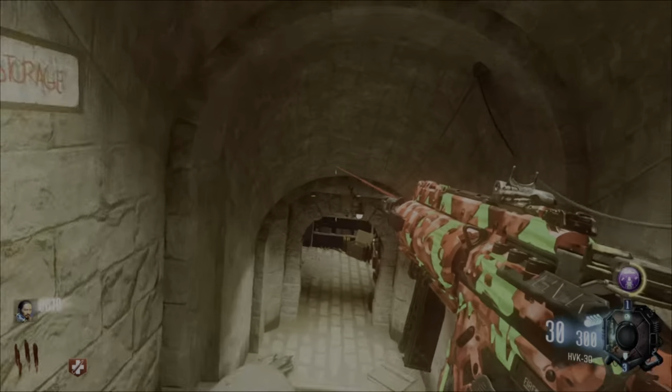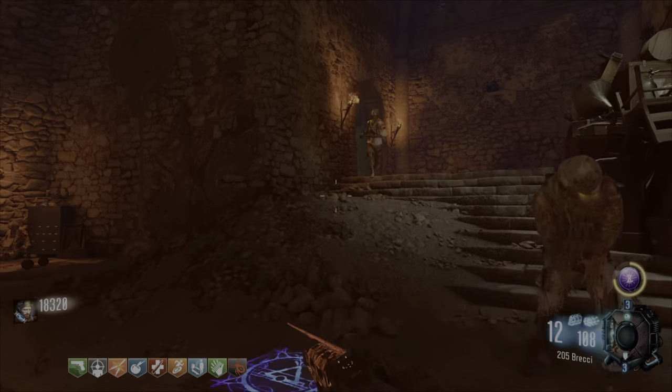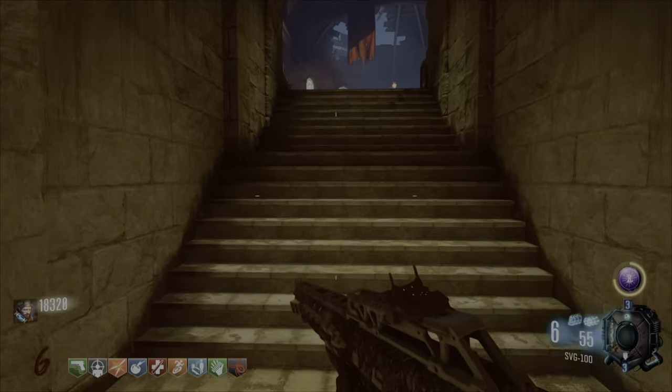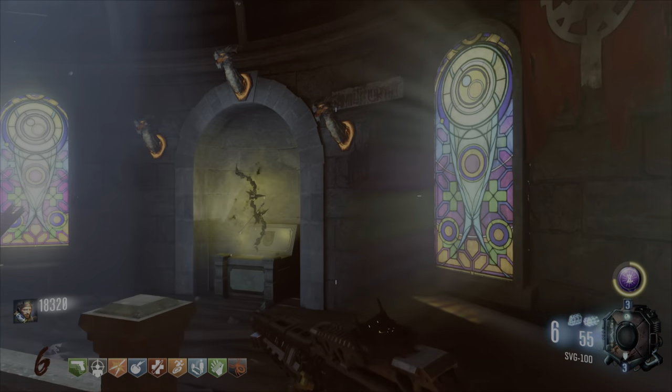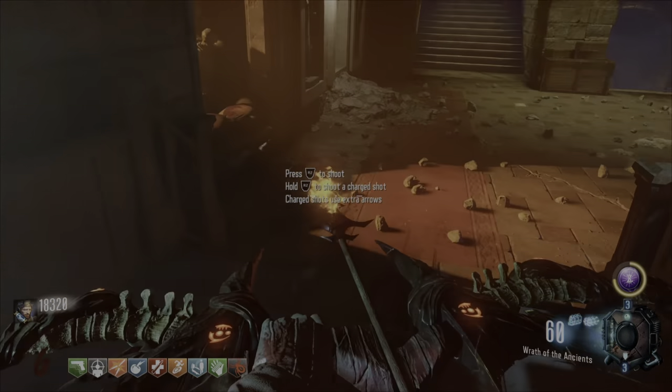If you finish all three dragons, you can pick up your unupgraded bow. Go up these stairs and right behind this knight's tomb you're going to see it. It's a pretty good weapon in and of itself, but you're going to want to upgrade it of course.